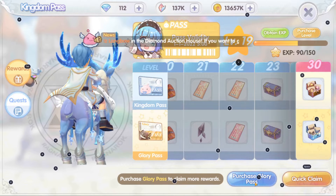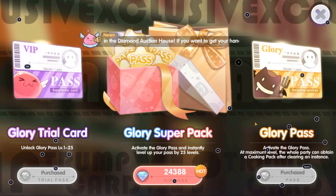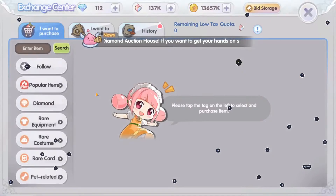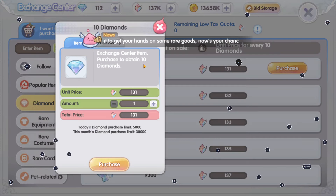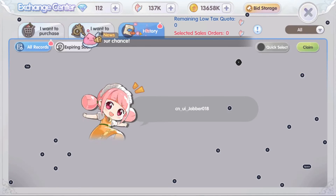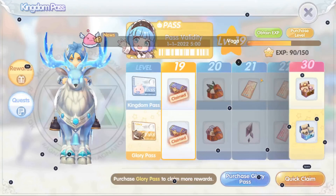Here's what you're going to do. The Glory Pass will cost around 4,999 diamonds and you can buy diamonds by going to the trade market. One purchase is equivalent to 10 diamonds, so we're going to need 500 quantities of it. Just select Purchase and get your diamonds in the history, and you're good to go.